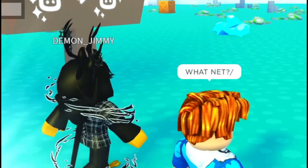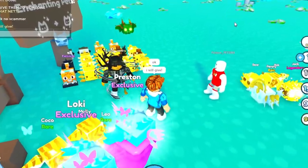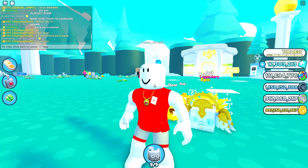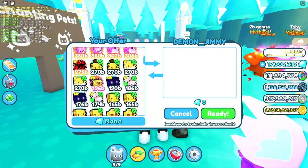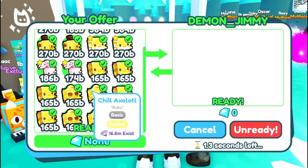Now give them to somebody. I'll give them to one of my subscribers. I will give 20 enchanted pets away. As long as you give me the cat hoverboard, everything's pretty cool. 20 pets. There you go, Demon Jimmy — you got 20 enchanted pets.